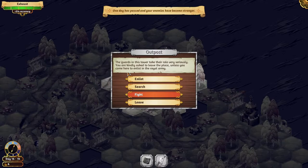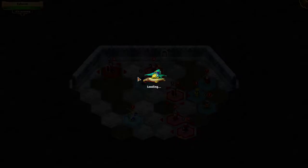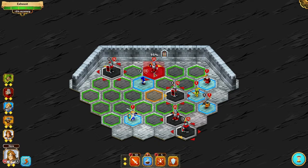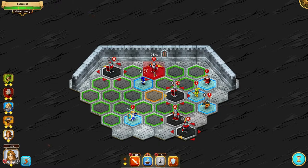Guards on this tower take their role very seriously — you're kindly asked to leave the place unless you came to enlist in the Royal Army. I can't remember how to search, probably gonna have to fight. Could've bribed him, I should've — these guys are crazy. Okay, I could get him behind — oh no, that's behind him. Damn it. The starting position. I could do 20 damage to him, might be able to finish this guy off right away. Let's try this — if I hit all three here and then my normal attack, that's him dead. That works.